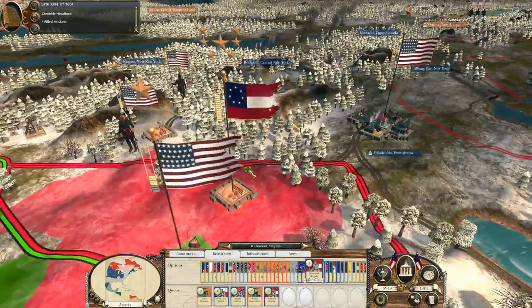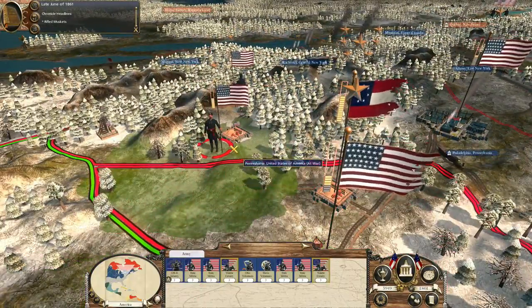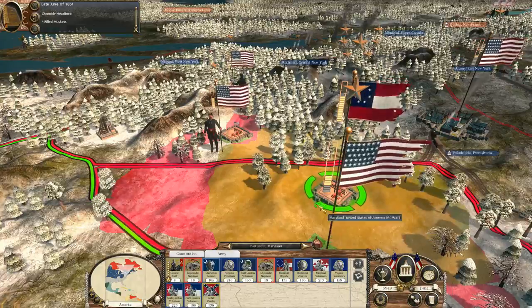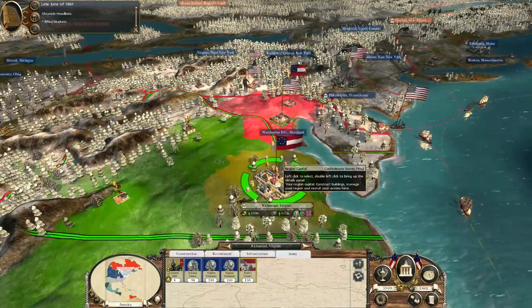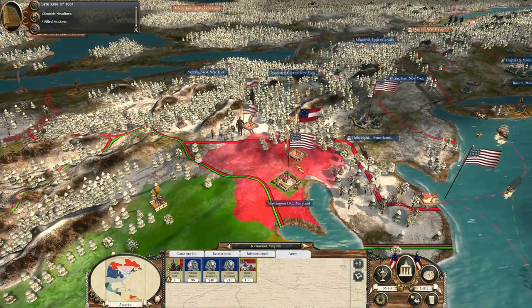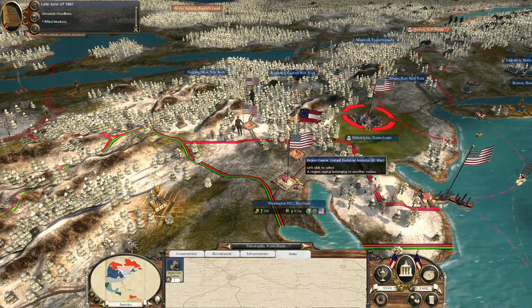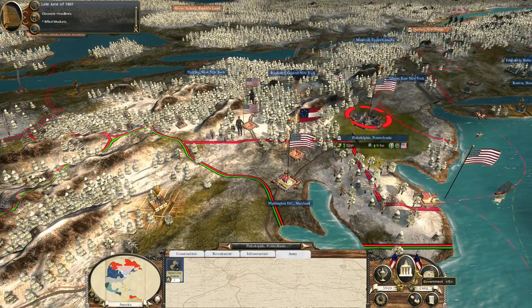There's a decent Union army nearby but it's got a lot of state militia so I'm not all that concerned. I really wish he would come after me here. I'm probably going to need to send a second force up once I've got it built up a bit more, and send a few units out from Baltimore to deal with that. I'm also tempted to go after Philadelphia, but not quite yet — once I get that siege mortar I'll probably see if I can take down Washington.